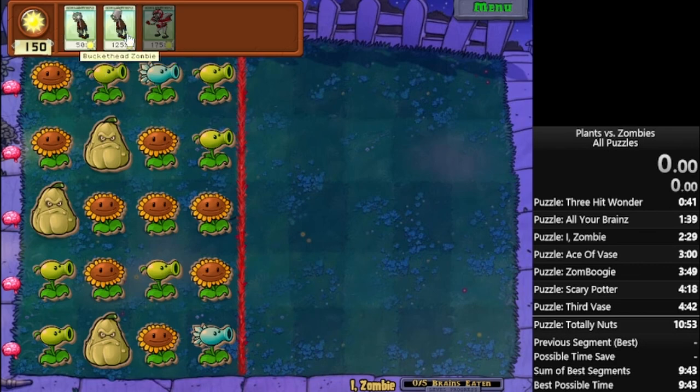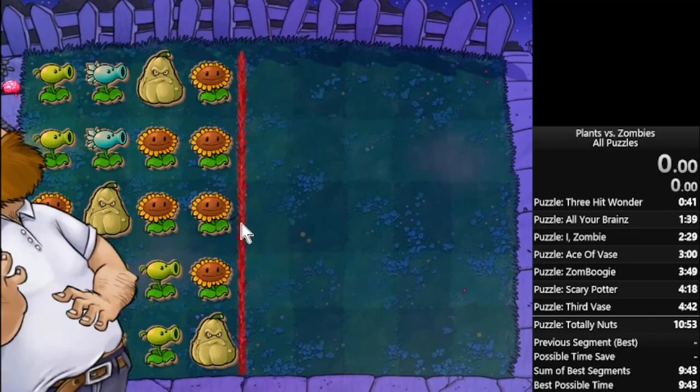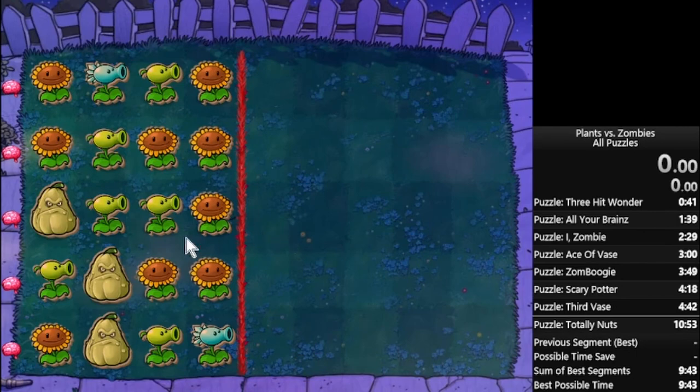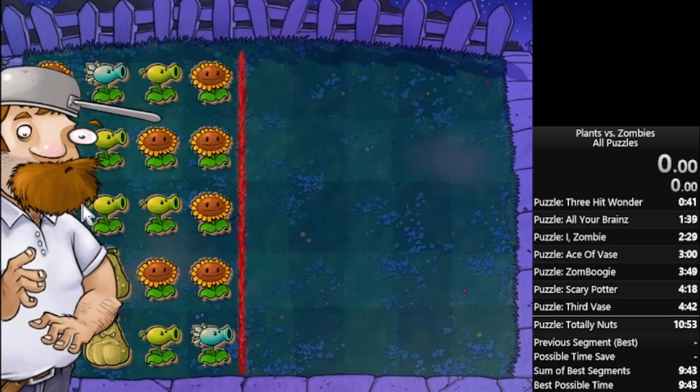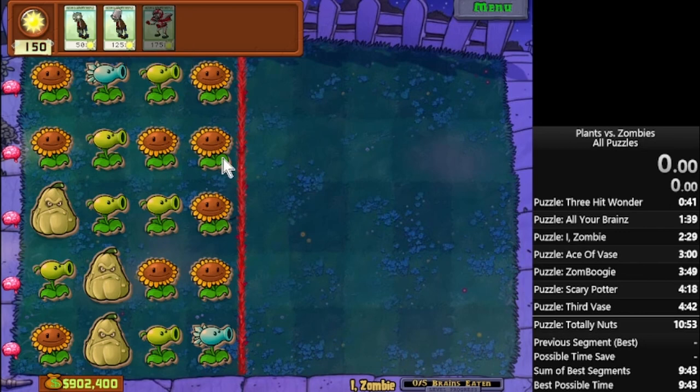You rarely ever use a buckethead on this level — I haven't used a buckethead in, like, years. But there are probably some situations where you can use it. If you have, like, a peashooter, a peashooter, and a peashooter, and then a sunflower, then maybe using a buckethead is the right choice instead of waiting for the footballer.